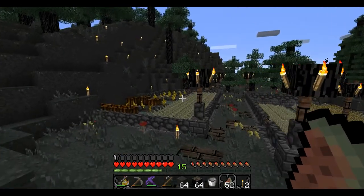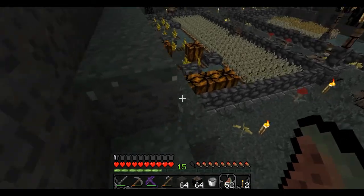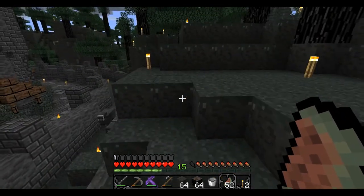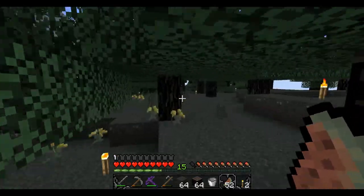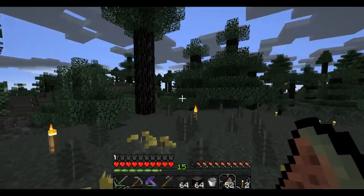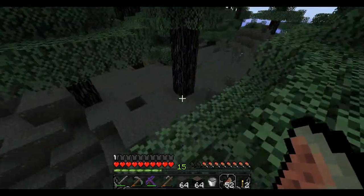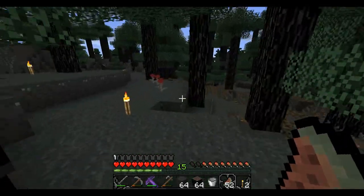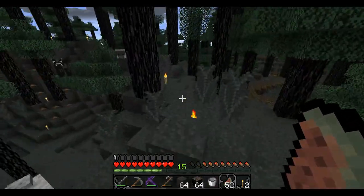I've decided what to do now and I have some supplies. I want to build a small hut in the Mega Taiga. I really like the Mega Taiga - I think it's the best looking of all the biomes.